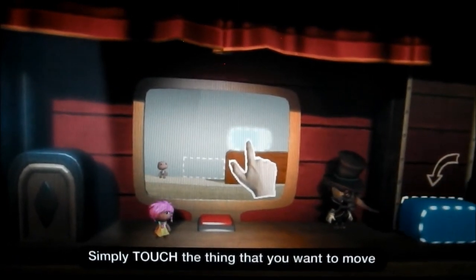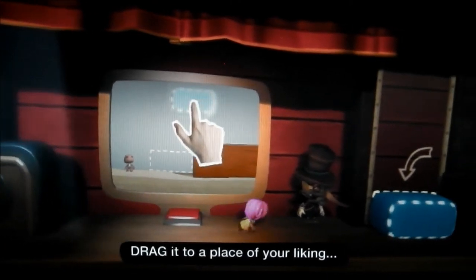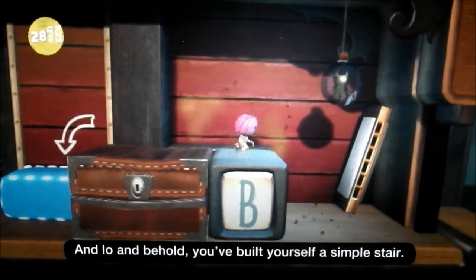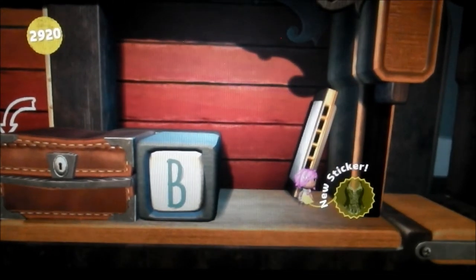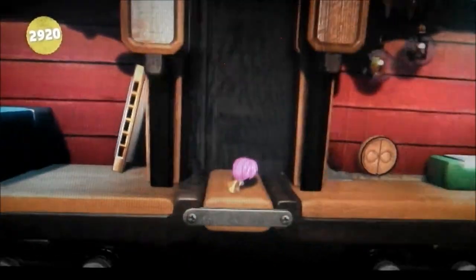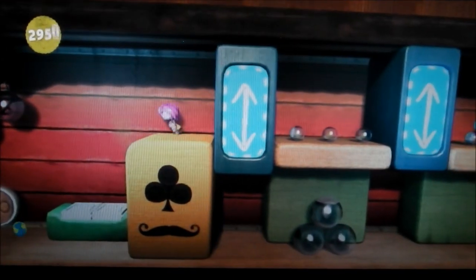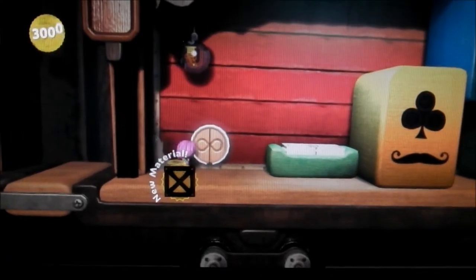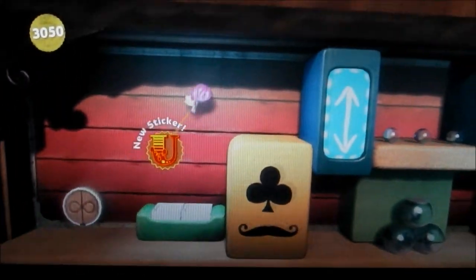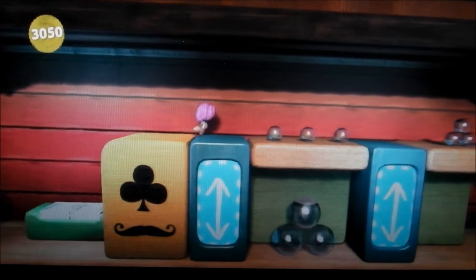Drag it to a place of your liking and drop — simple enough. Sweet, is that a new dress? Oh no, it's a sticker! I thought it might have been a new dress. Sweet.